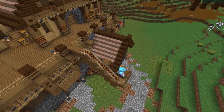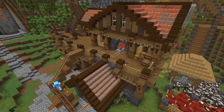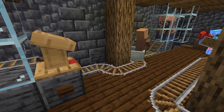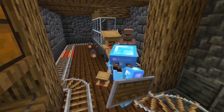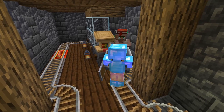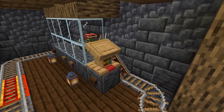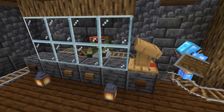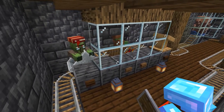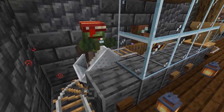I splashed this zombie villager right across the face — glasses weren't harmed, I promise. Gave him an apple and now it's time — he's gonna get cured. I made a little temporary rail going all the way upstairs to the villager trading hall, and away they went — our mending villager, prepared, heading into a nice safe area. Then the painful part: I had to do this eight more times. This took about an hour and a half. Re-rolling villagers and converting them to zombies and back — one of the worst experiences in Minecraft — but worth it.